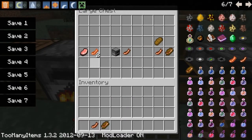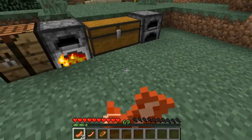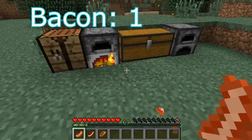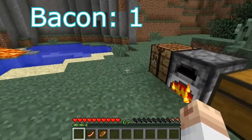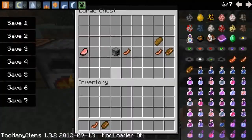If you want to acquire more bacon, you put raw pork chops in a crafting table and it gives you two bacon per raw pork chop. This uncooked bacon will each give you one hunger.